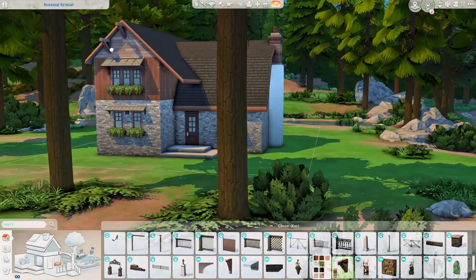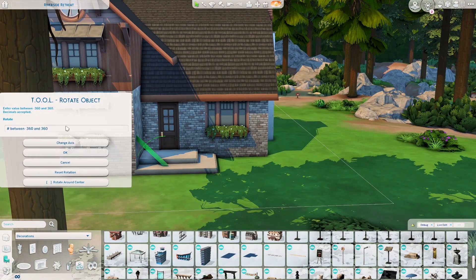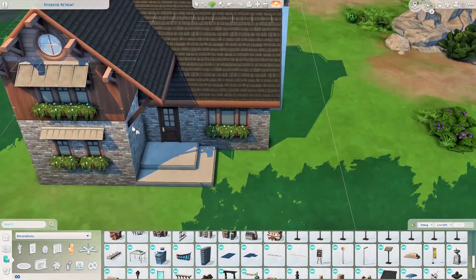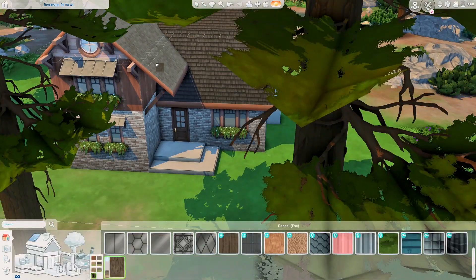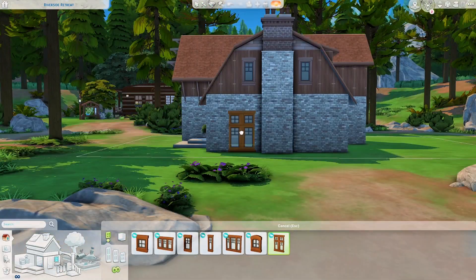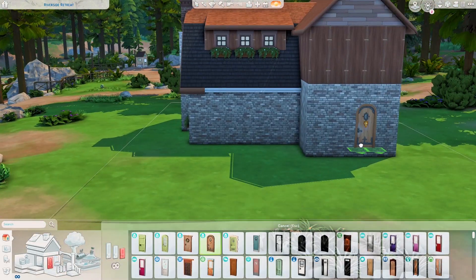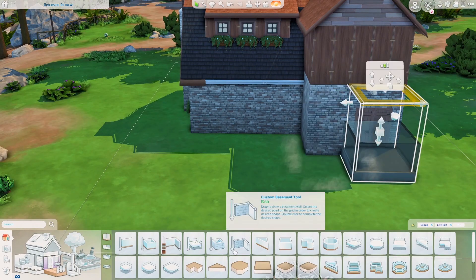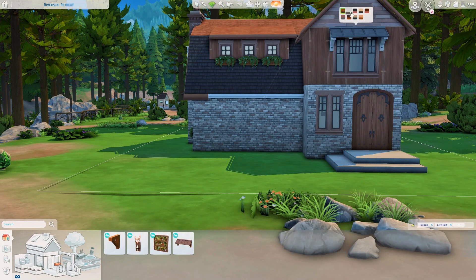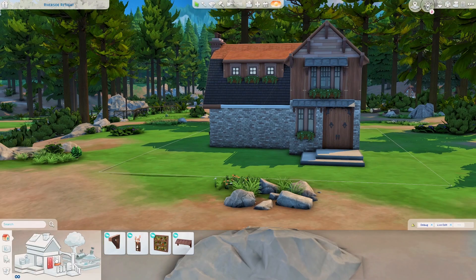With hidden lots you have to type some cheats before you can build. With destination worlds like this you also have to make a Sim go on vacation and spend a few days there to play-test everything — that's a lot of work. That's why I decided to come back here and build a riverside, woodsy cabin type of build.